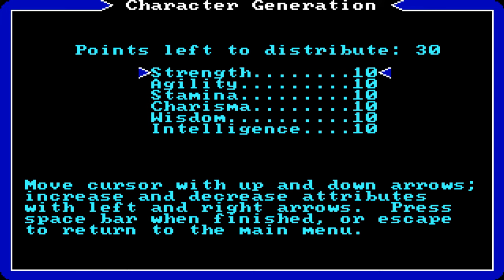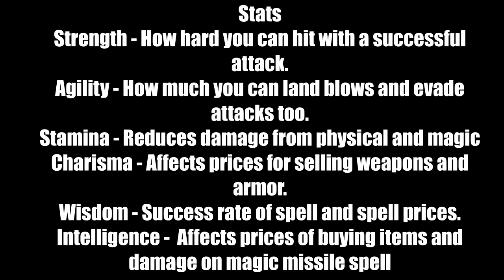Character creation in Ultima 1 can be really daunting at times, but don't worry. I'm going to pop out this chart to show you all the stats that you get to distribute during the course of the game, based on your race and class. Here's the chart — let's go over the stats.